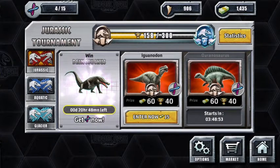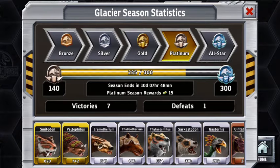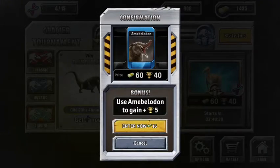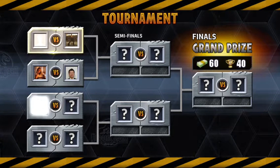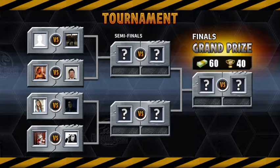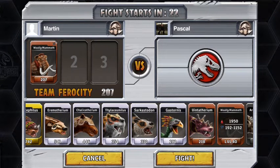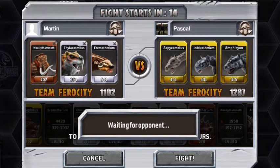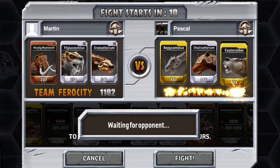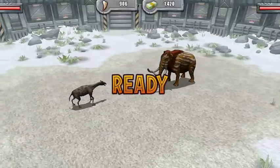We're going to do another tournament — the glacier one. Let's enter with 15 and take the saber-tooth cat. It's not called a tiger. Let's do it with the woolly mammoth, the Teracosmilus, and the Homotherium — I always get that name wrong. The opponent has the Apicamelus, the Chalicotherium, and the Castoroid. He's quite strong.